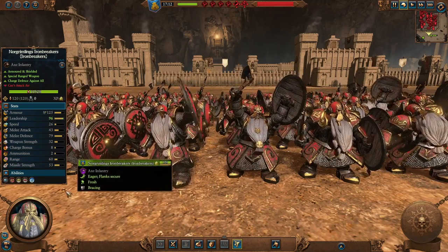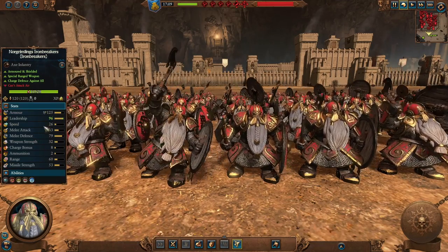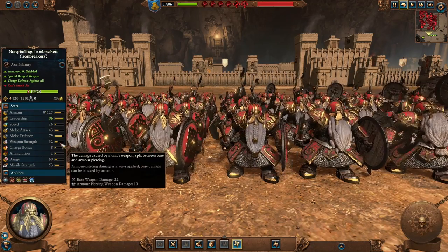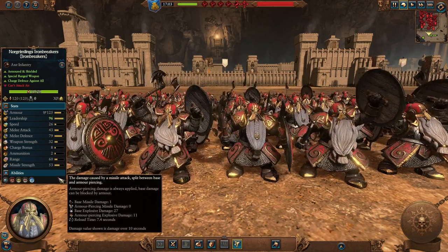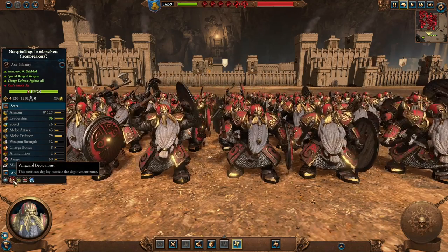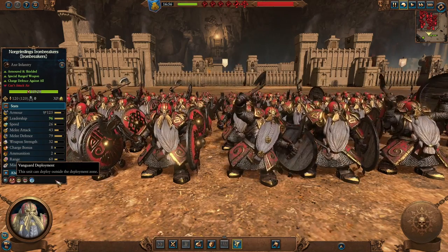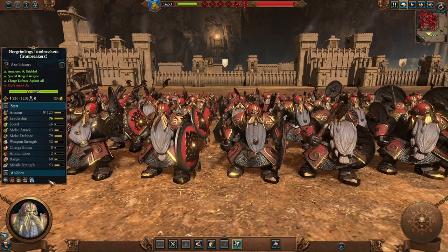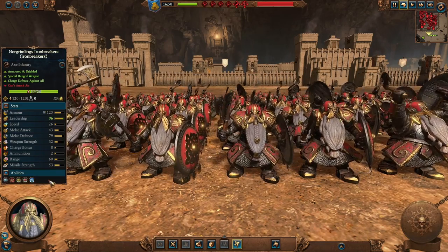The Norgrimlings Iron Breakers, Regiment of Renown, are quite a frontline holding infantry with upgraded melee attack and melee defense — look at that melee defense. Weapon strength is not a lot of armor piercing but fairly decent. The missile strength is a little bit better in terms of damage, but still not a lot of armor piercing. Their main advantage is Vanguard deployment, perhaps to move ahead and soak up missiles while the rest of your army engages. They also have immunity to psychology — a nice addition to your frontline for damage soaking.